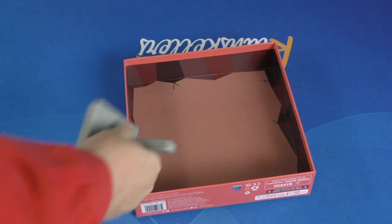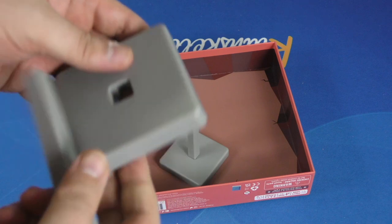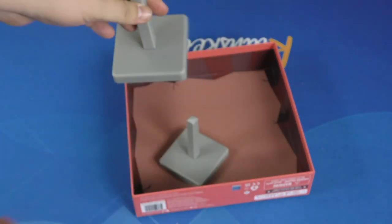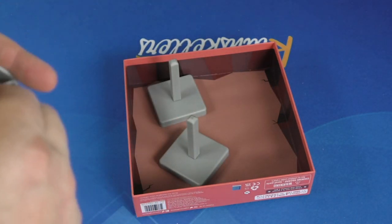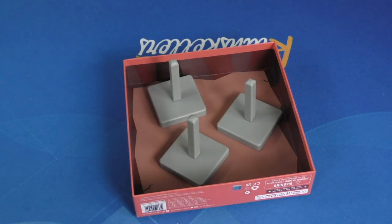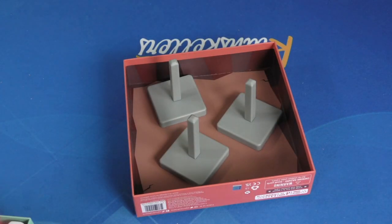At the beginning of the game, you're going to put three spindles in here, and these you have to put together. Unfortunately, they don't stay together in the box. You just got to push it and pop them in there. Nice insert — holds all the pieces pretty easily.